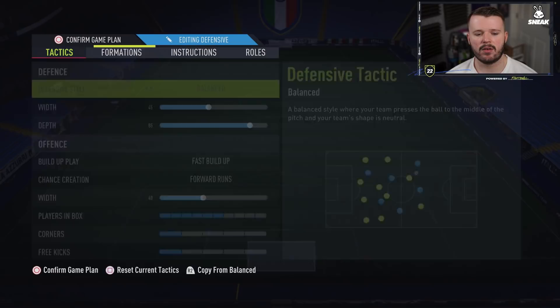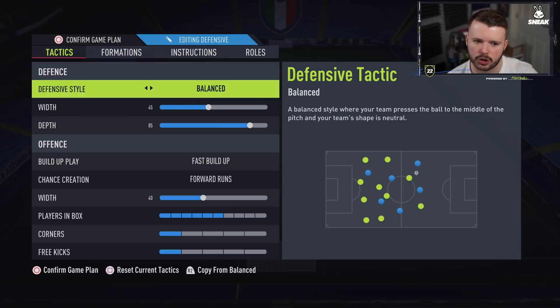I've finally given in and started trying the 4-1-2-1-2 narrow — credit to Michael Fisher from LDN. He essentially brought this formation to light: it attacks like a 4-1-2-1-2 narrow but defends like a 4-4-2, which is actually really difficult to break down. It's also great in attack. If you want a separate custom tactics video showing how to use it, let me know in the comments. This is what I run in most of my games when I feel I'm better than the opponent — when I want goals and want to attack.